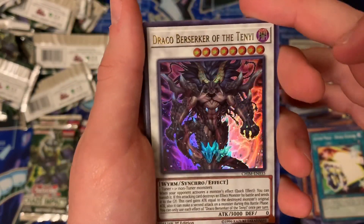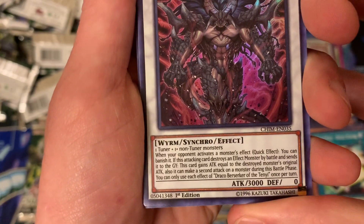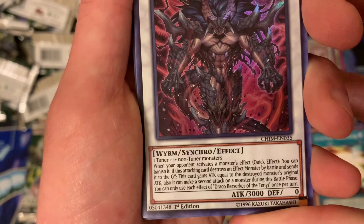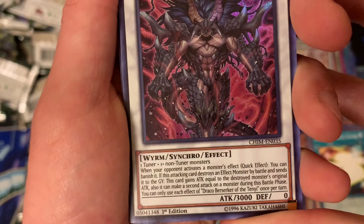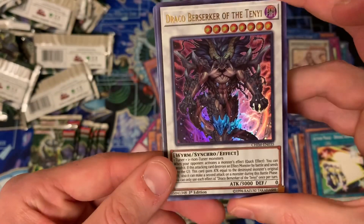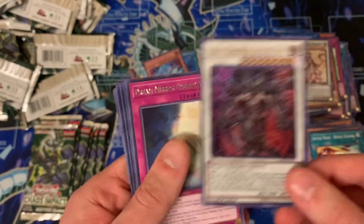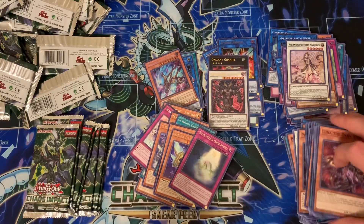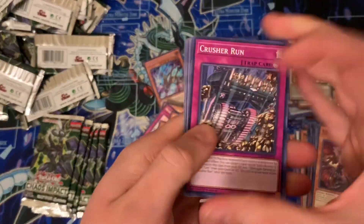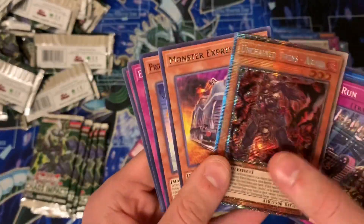Another ultra rare — Draco Berserker of the Tenyi. They do have a level one tuner. One tuner plus one or more non-tuner monsters. When your opponent activates a monster effect, quick effect, you can banish it. If this attacking monster destroys an effect monster by battle and sends it to the graveyard, this card gains attack equal to the destroyed monster's original attack; also it can make a second attack in the same battle phase. You can only use each effect once per turn. Level eight. That's actually really cool — some OTK cheese going on right there.